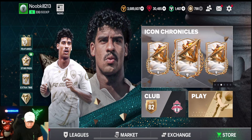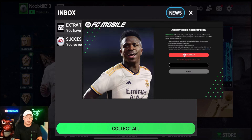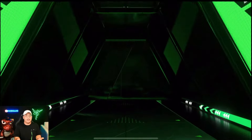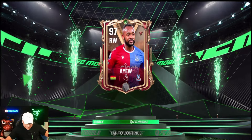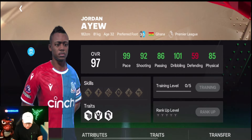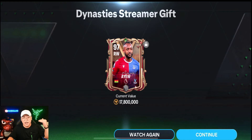There is a way to get a free gift — I saw this from my boy StopD. If you go ahead and link your EA account to your FC Mobile account and type in the redeemed code 'creator dynasty,' you can get this pack right here — one of these Diamond Dynasty streamer gifts. I believe it's a 90 to 94 overall. I love the walkouts — a nice right wing from Crystal Palace. We got a 97 overall from Ghana, Ayew! That's our first upgrade today. These players can also be put on the transfer market — he's worth 17.8 million coins.